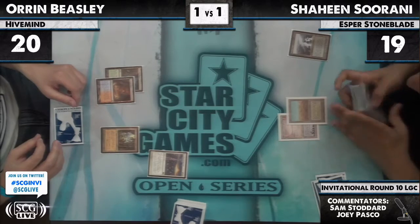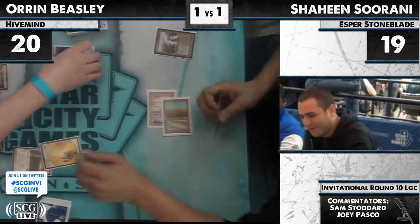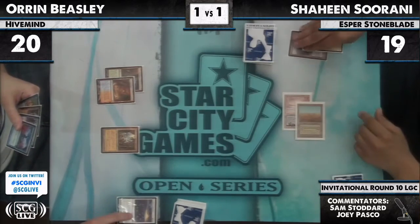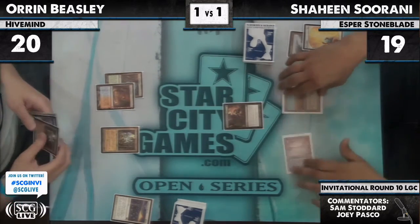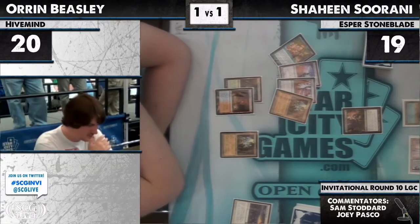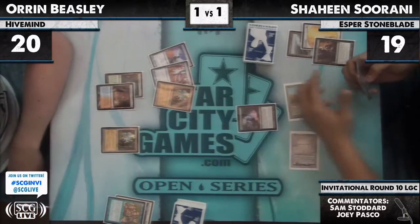Cast the Thoughtseize and then get a Hive Mind — seems like a good plan. But Oren is not going to lift a whole lot. Shaheen has to take that Hive Mind, because Oren has access to six mana next turn and can just hard cast Hive Mind. But the Show and Tell does give him some outs — he can always draw Progenitus. Oren not so happy about that. The Inquisition is going to get the Show and Tell, Thoughtseize is going to get the Hive Mind, and Oren is going to be left with a blue pact and that's it.